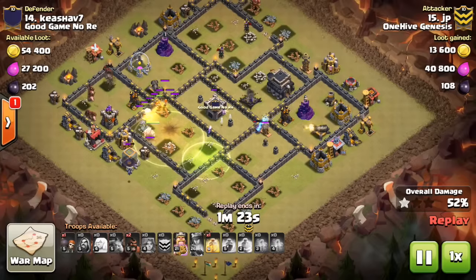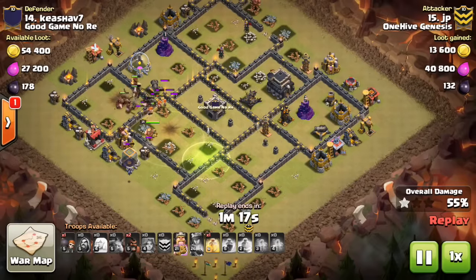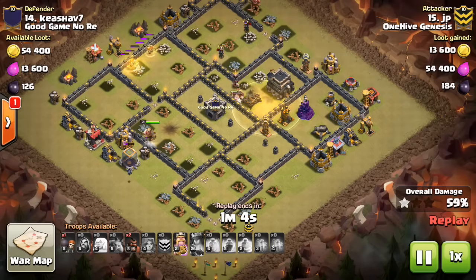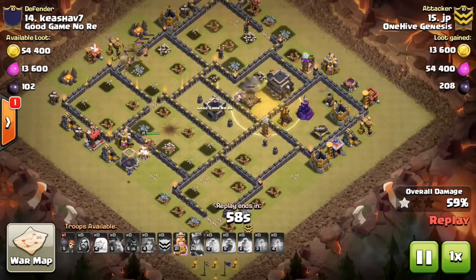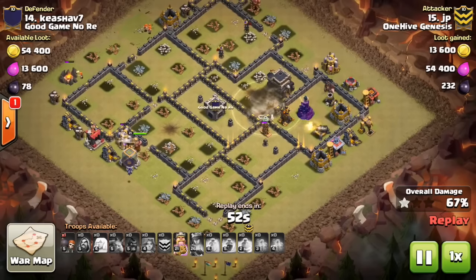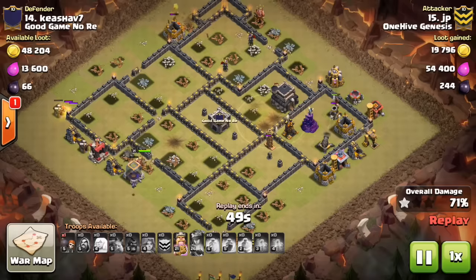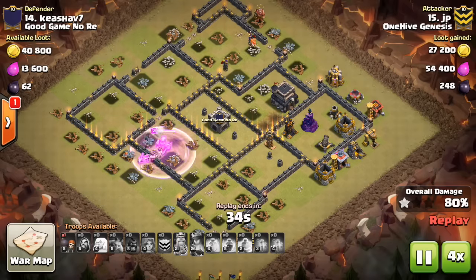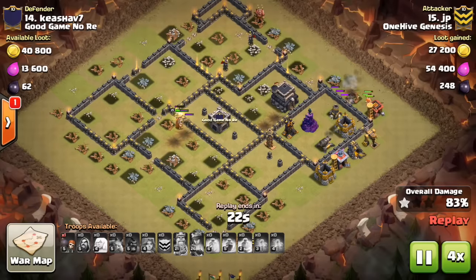He goes ahead and drops the hogs to back up his Valks and they do pretty well - come in taking out these defenses, everything distracted on the Valks. The one wizard tower does a little damage to them but he still has two left to deploy. The main problem - going to spring traps - he's only down to a few hogs, so even if that double giant bomb set wasn't there he might have been a little short on hogs anyway. The next two hogs come in and go right across that double giant bomb set - he loses pretty much all his hogs there. The last few go down right here. Still has the Valks, the king, and the king's ability, but fast forwarding - just not enough time, and the defenses are a major problem.